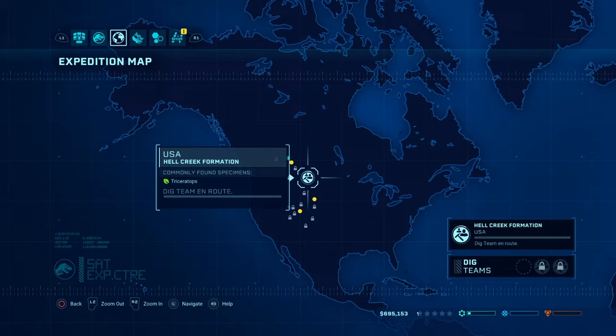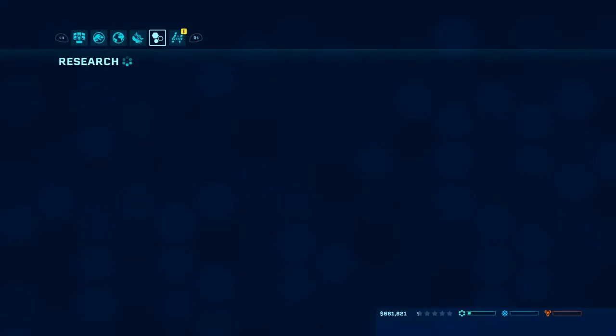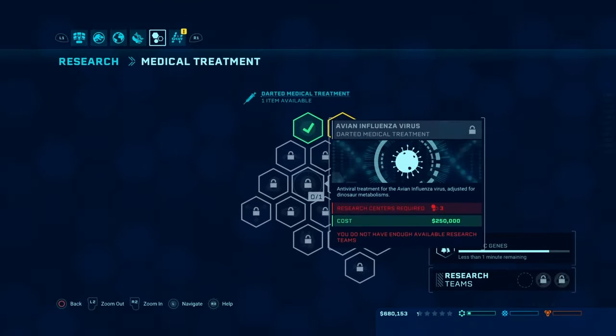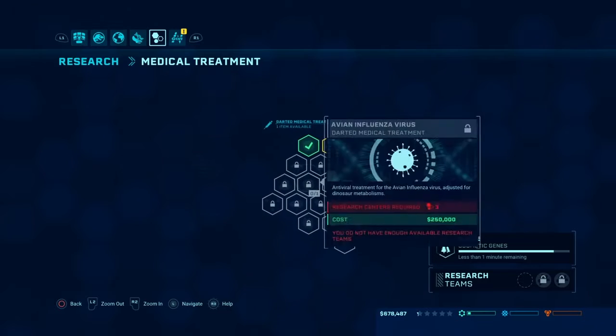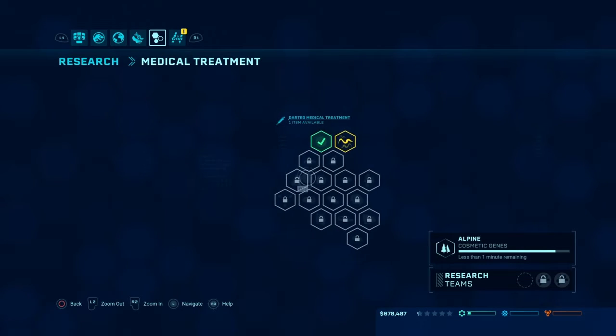Okay, so now we're going to check out the expedition map here. I'm going to send them to this lovely place, because you can't go around there. I'm going to look at the new research items. Anything here? Can I unlock any of these? No, not yet.